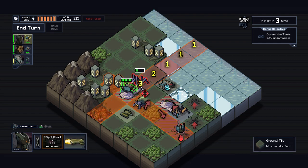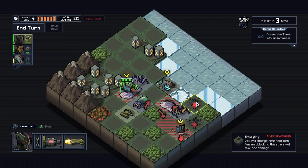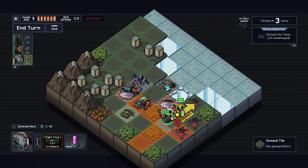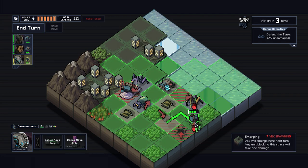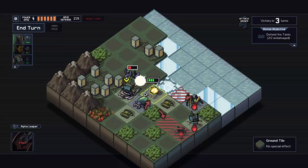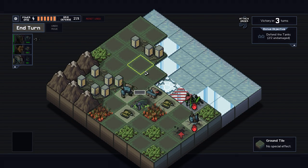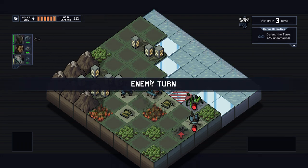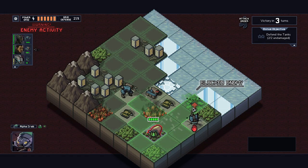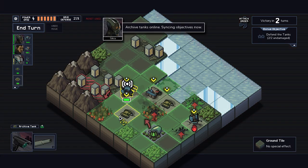How much damage do you do? A lot. So I'm thinking of moving this guy one tile this way, blocking that off. So we can do that. And he can just sit on here. He can just kill that. And this friend of mine can just kill this guy.